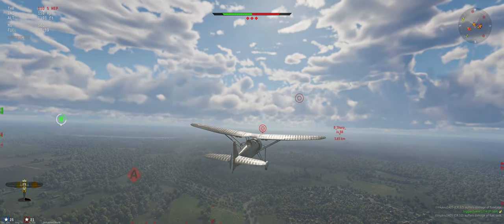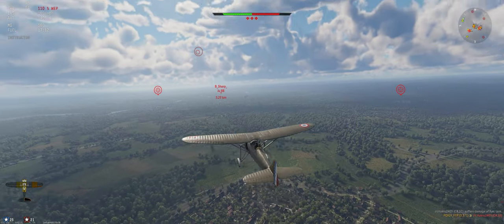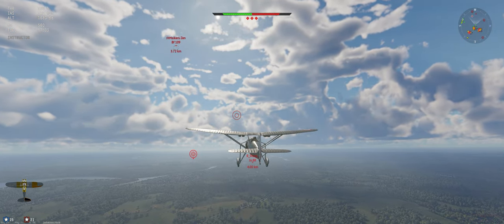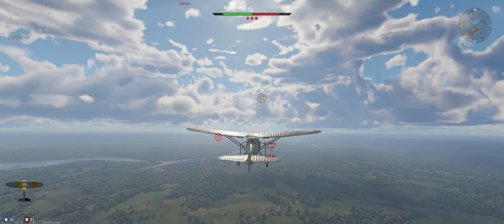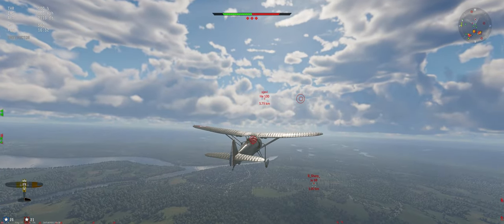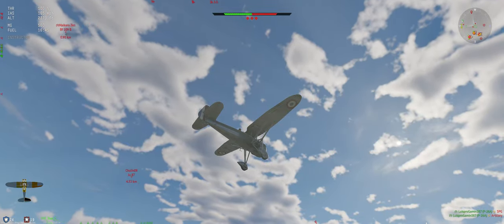There were two 109s. There's one up here who has a great energy advantage over all of us and can really take advantage of it, so we've got to keep our eye on him. We'll essentially go in a straight line — I'm going after this JU-88, he looks low on energy. We're just going to watch that 109; if he gets within a kilometer or so we'll break to try to spoil his shot. He's diving — diving on our friend.